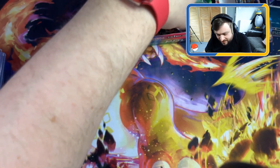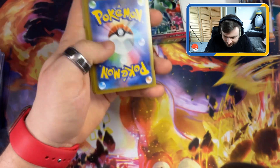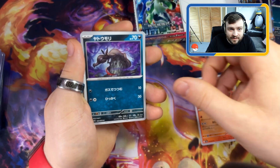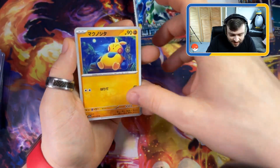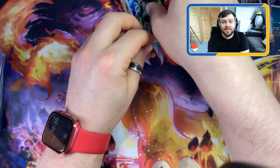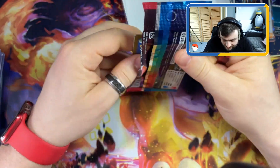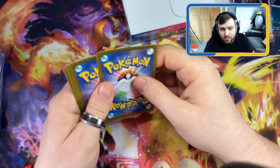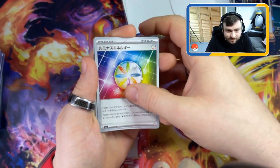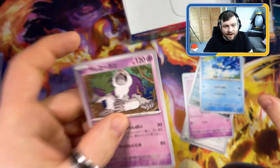We are cutting it down to the wire - the last two packs of Triple Beat. What are we going to get? Salazzle, Fuecoco - and done me in. This is it - the last pack. The big deal. We are going to pull something good from this pack! This is where we flip the chair and run away! Boom - Tinkaton. And Garganacl... absolutely wounded. Triple Beat is done, completed.